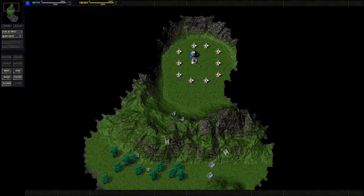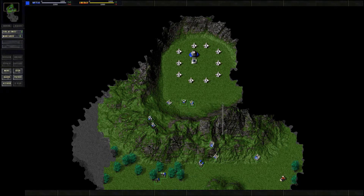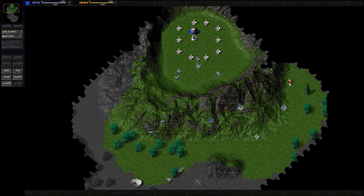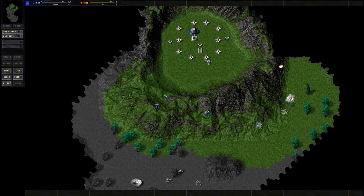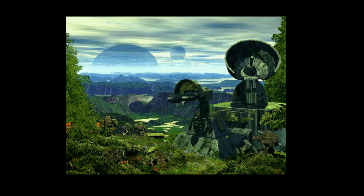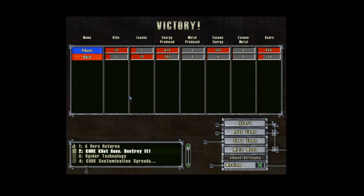So this is it already! At the end of every campaign you will get this nice picture and a statistics screen showing how many kills you got, how many units you lost, energy produced, metal produced, and so on.